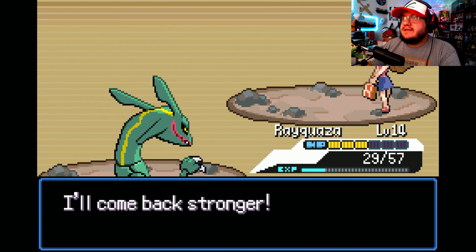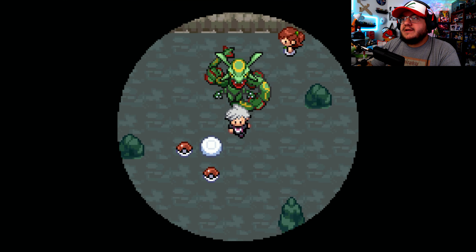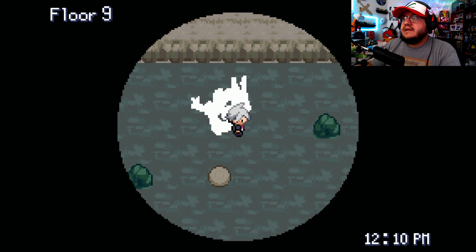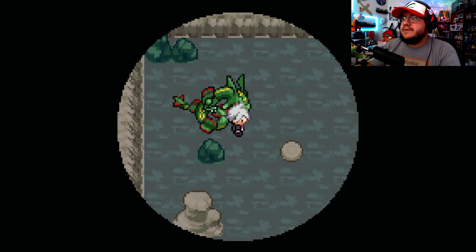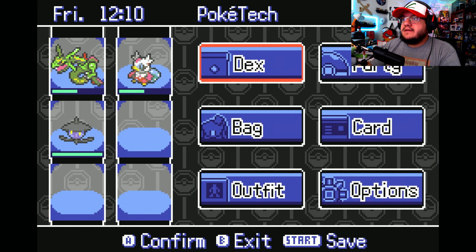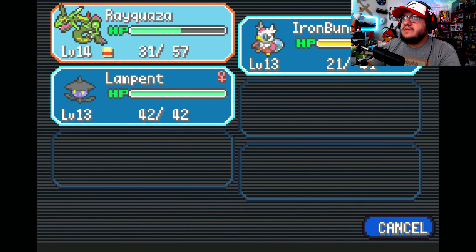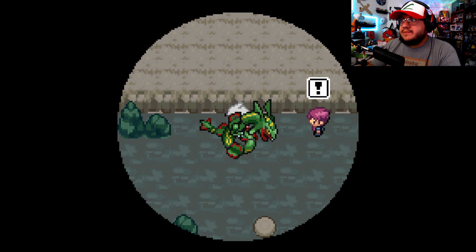We grab a rare candy, paralysis heal, and another item. Now on floor nine — maybe we heal up a little bit because floor 10 should be another heal spot. Let's find out.